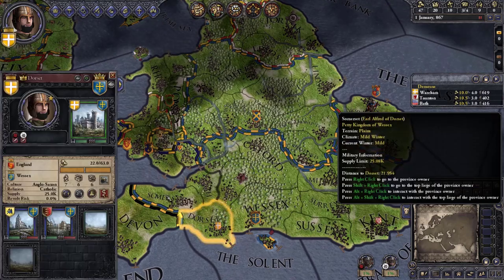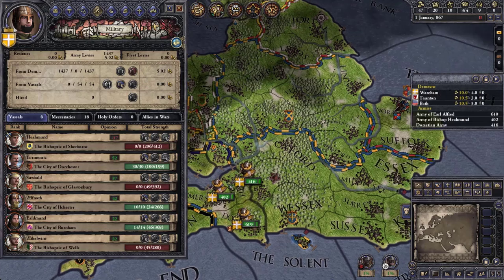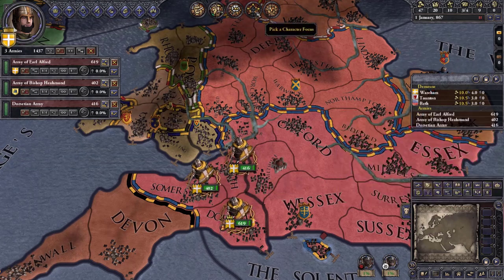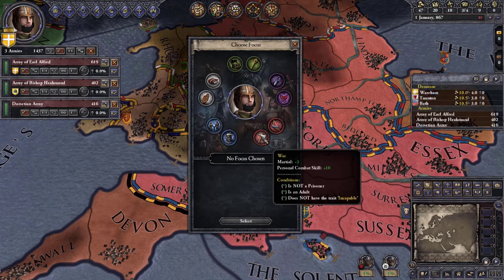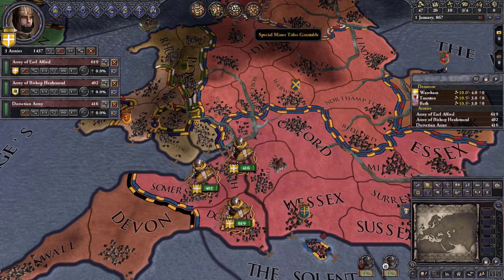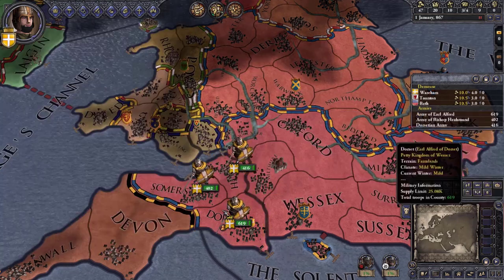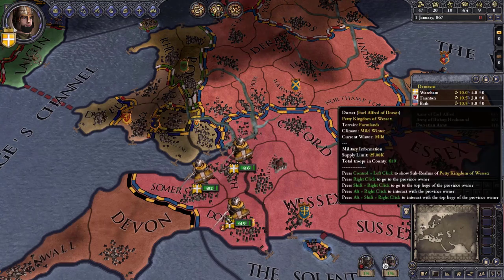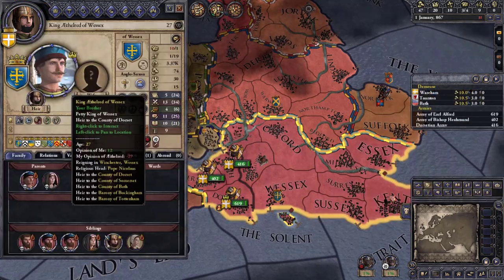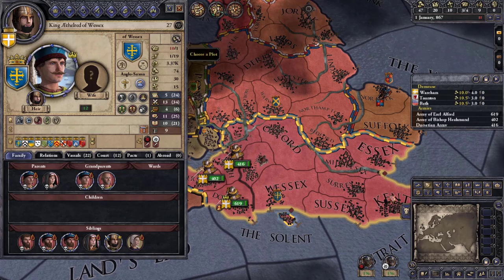I'm gonna raise my own soldiers and see what I can do to help. Before getting started, I'm going to pick the war focus since we'll be fighting off Viking invasions. I'm also setting an ambition to build a war chest — that will help us fight and possibly hire mercenaries if Wessex gets threatened, or maybe move against our brother, the current king. We are currently his heir and he is unmarried.